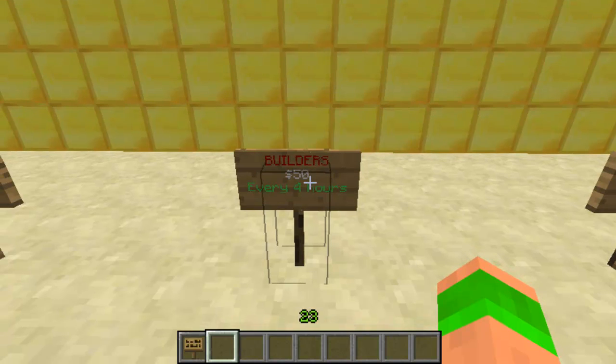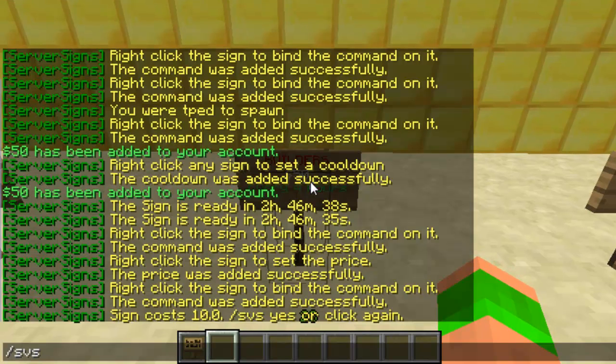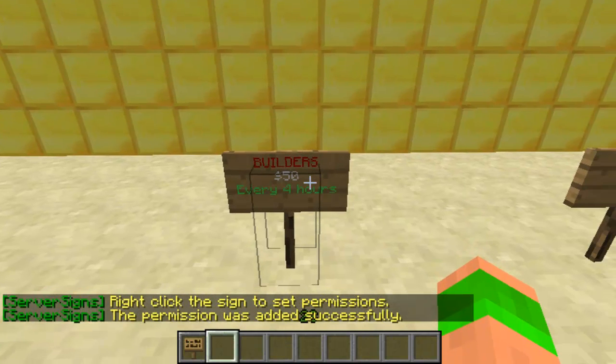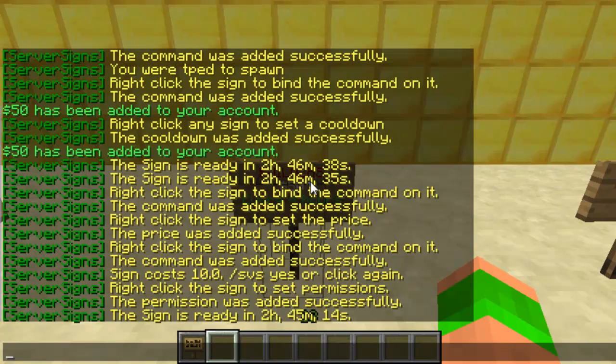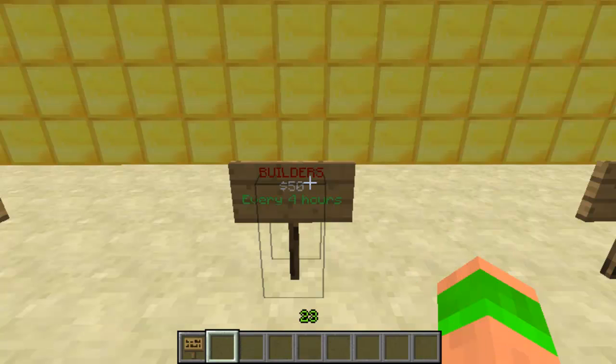So obviously the builder sign — we'll just cover that again. You can actually add groups. You do svs set permissions and then whatever permission you want. So for this example I'd use 'builder', and then it basically creates a permission node to use this one sign. The basic node for this would be 'serversigns.use' and then dot whatever you've created — so dot builder. You just put that in your builder group file and that would work fine: they could all use this sign, but other groups couldn't unless they've got the permission.